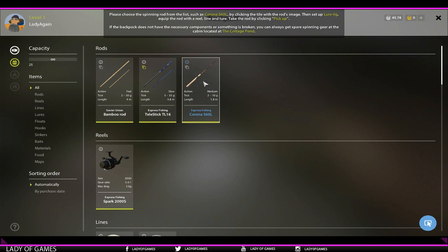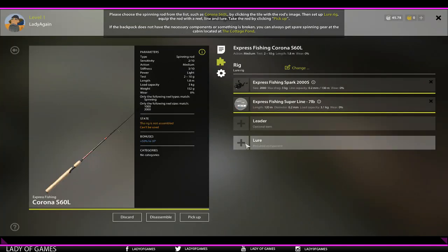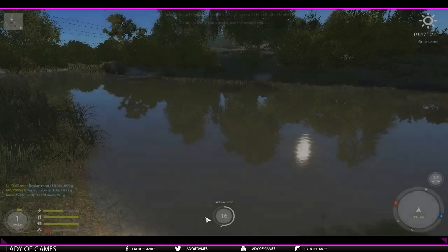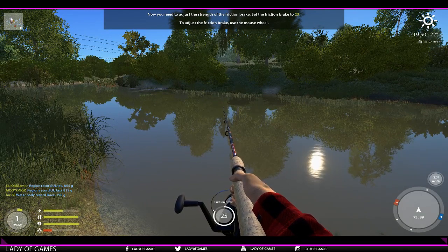We need to select this one — Express Fishing Corona. If you click on this eye you will actually see the parameters, which is always good to know, so you can see how much, say for instance, the lure weight has to be — between the numbers shown in the test. Let's hit the Real Spark 2000s fishing line, the mono that we got. No leaders, we can't use that, but we can put on a lure — a 2.45 gram or 4.05, let's use this one. Hit OK. Now we need to set the friction brake to 25 by scrolling the mouse wheel. Let's set it to 25.